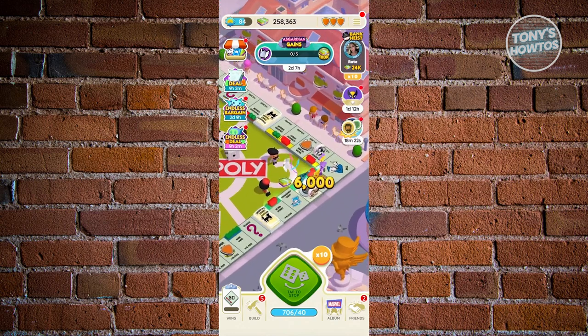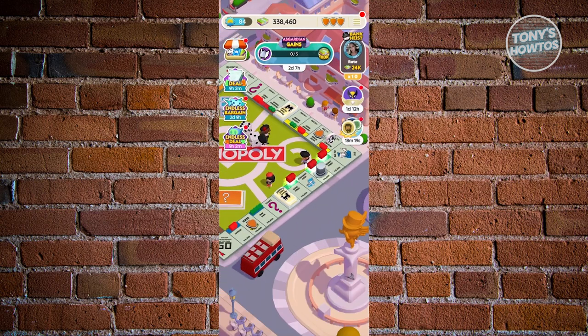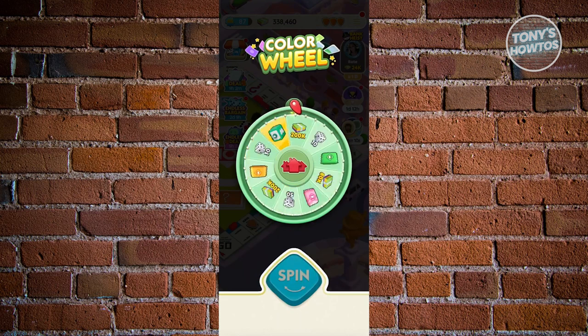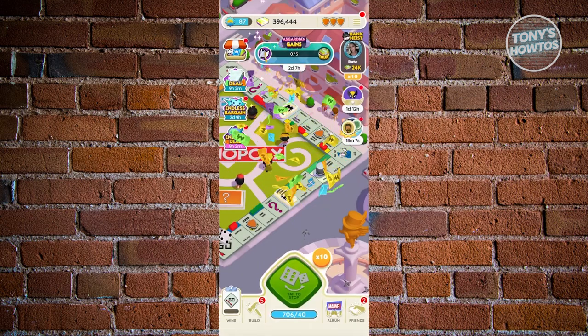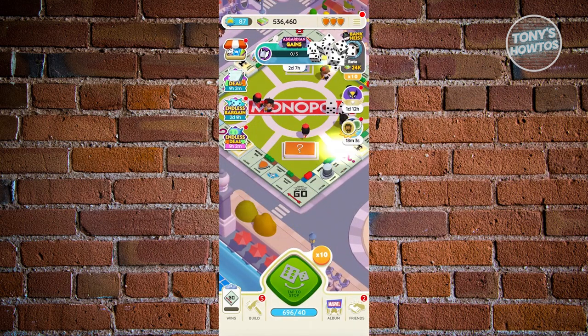Just start playing. Also, just to give you an idea — as you can see, I've just landed on a color wheel, which allows me to either earn cash, stickers, or dice, which is a chance-based way for you to earn dice.